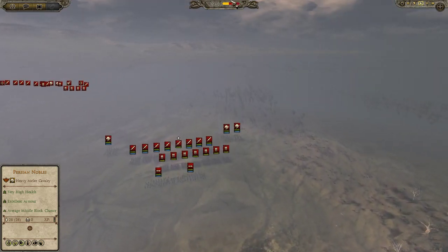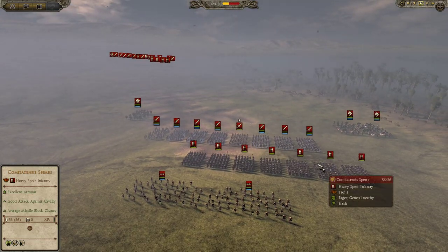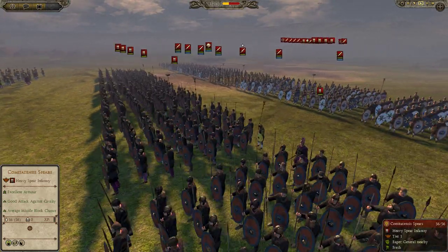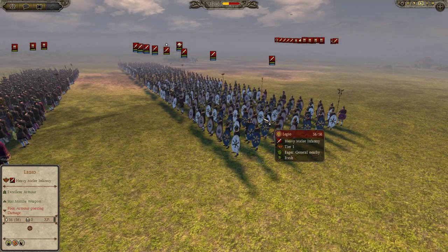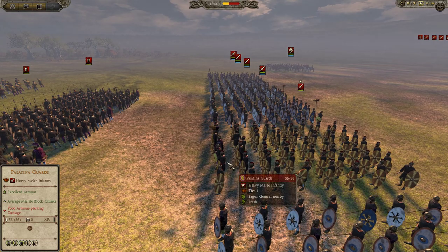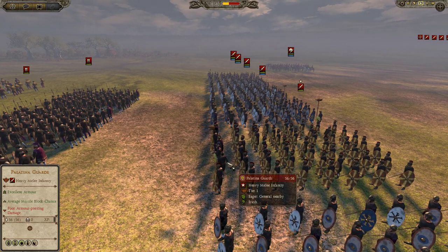This took place outside Alexandria. I had invaded a vast majority of the Roman territory, pushed them way back, and as you can see they're bringing a lot of elite units — heavy spears, heavy melee swordsmen — and here's their general in the Palatina Guards.